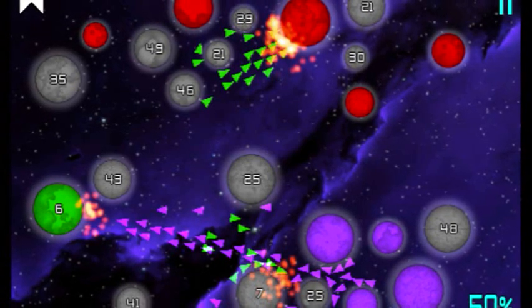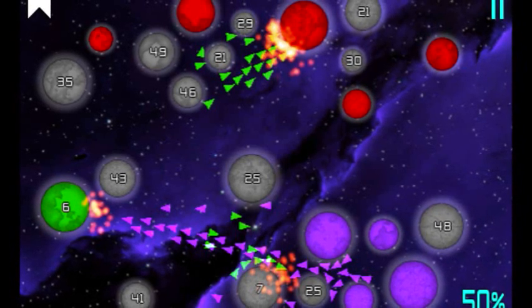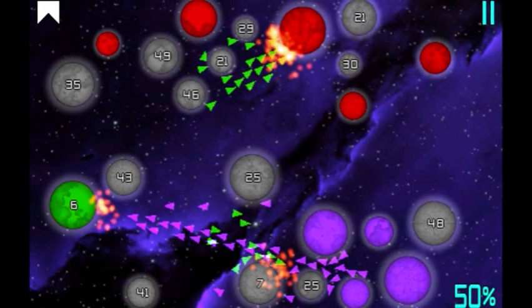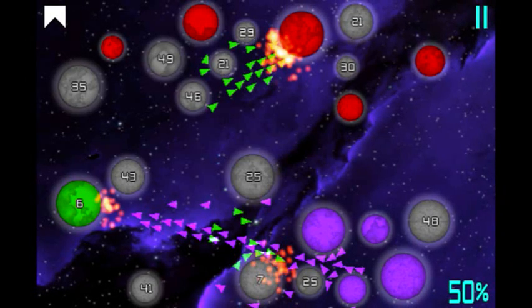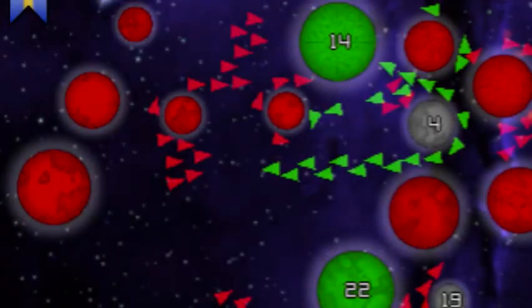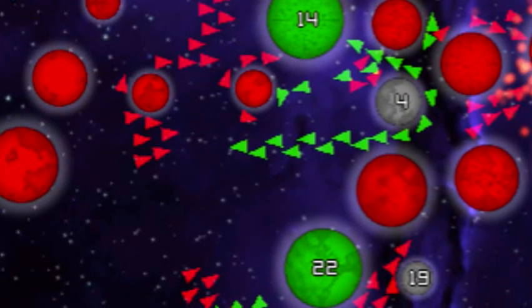The new update adds two-on-two mode. You can go and have a partner, and then you and your partner are up against two other players. This was a recent update maybe a week ago, and it really adds a really fun dynamic because then you have to think — okay, I can take this planet, but if I don't protect my partner... it's a lot of fun.